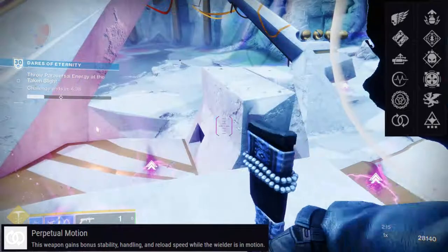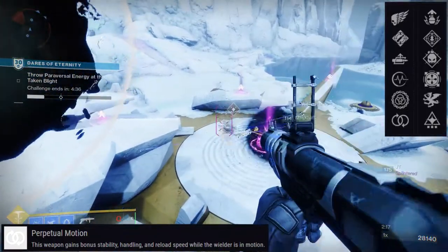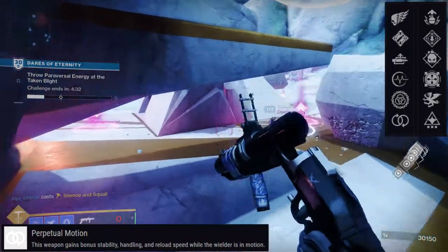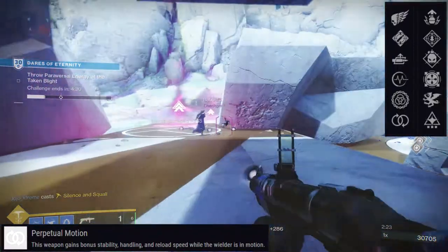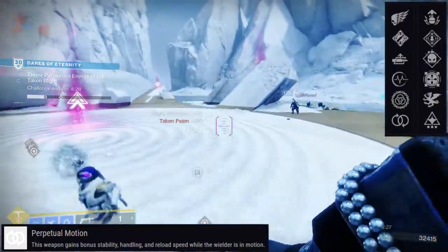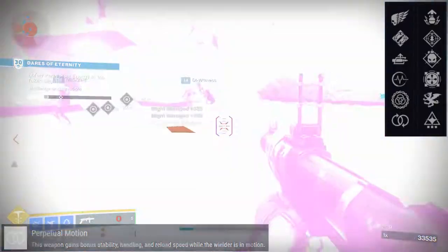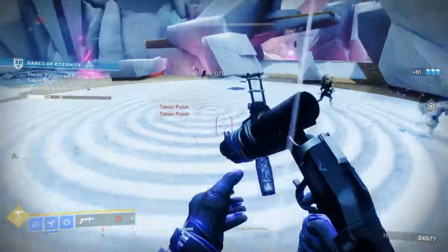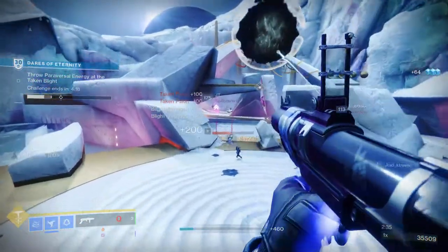For the perks themselves for PvP, I would probably tell you Perpetual Motion and either Wellspring, Demolitionist, or Vorpal Weapon personally. Vorpal Weapon will let you take down Guardians in their super faster, although I don't know how useful it would be on a grenade launcher.